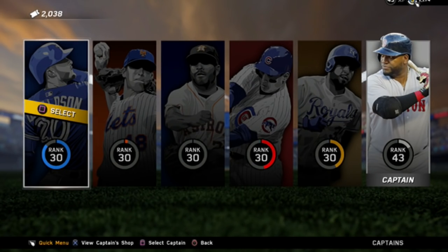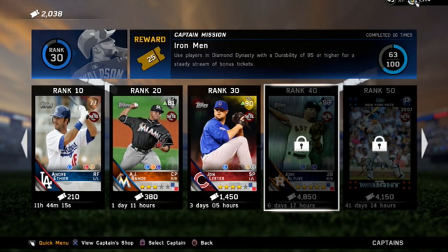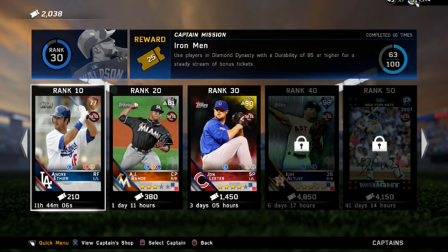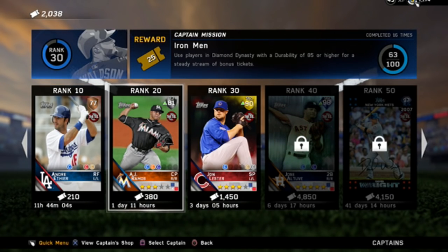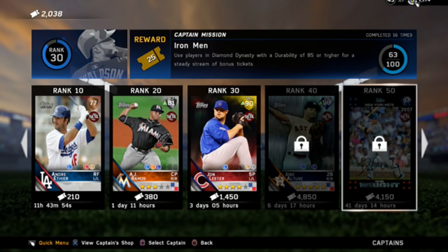I've already looked at Josh Donaldson's. Look at this — they have taken away the packs, and I believe rank 5, I think that was the two they took away. So rank 10 is now the lowest of the cards you can collect, but then they added in a rank 40 and 50. It's August now — the game came out in April — but we are finally getting rank 40 and 50 rewards.